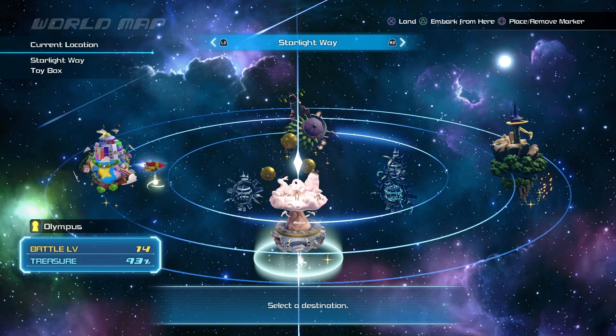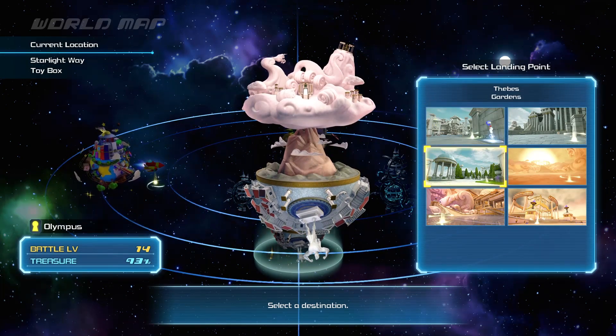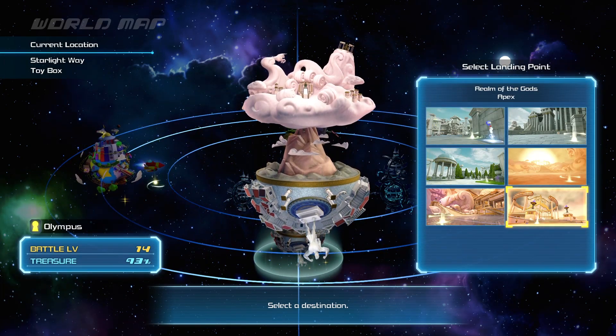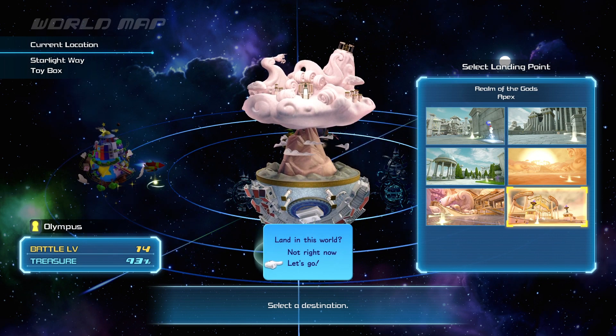Alright guys, so the first thing that you're gonna want to do is go to Olympus and you're gonna want to go down to Realm of the Gods Apex. You're gonna have to finish Olympus before you do this.